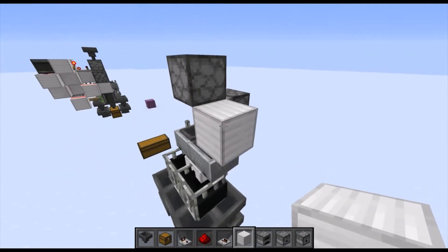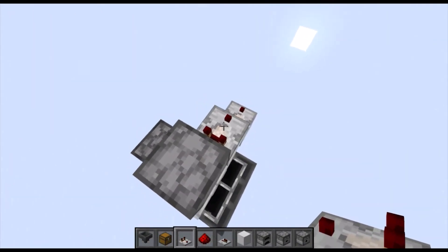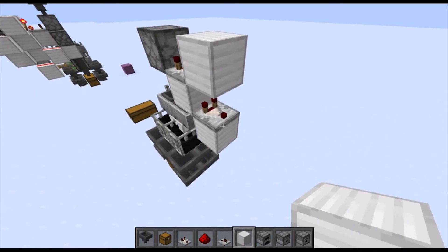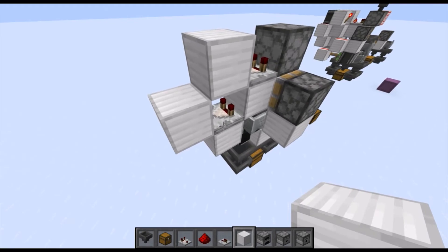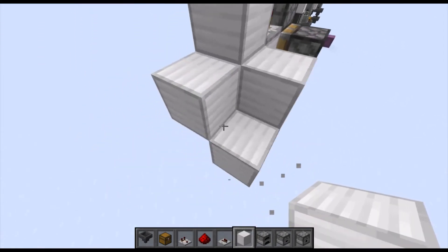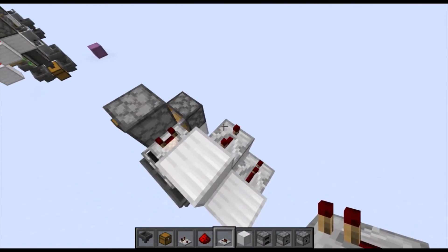Pick either side — it doesn't really matter. Place a block on top of that iron bar and on the side of the iron bar place comparators on both of those blocks. Make the top one into subtract mode. Next, place a block on top of the lower comparator and a block coming into the face of the other lower comparator. Then place a block on the side of the lower comparator, use a temporary block, place another block, and remove the temporary block.